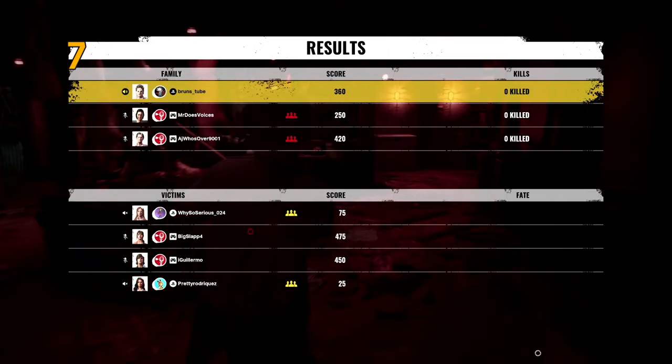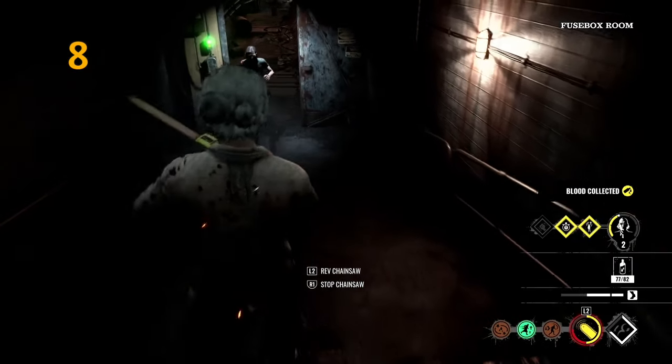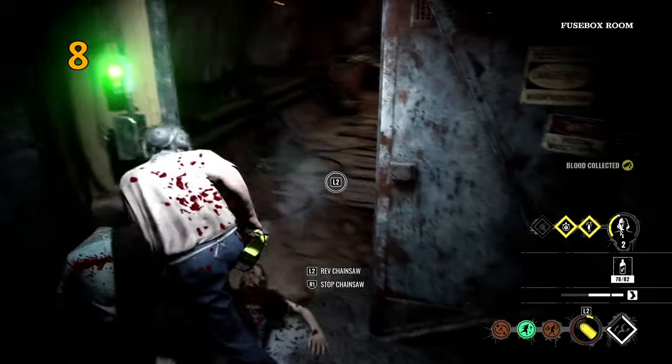Check the scoreboard to potentially deduce what victims have already done. If the score is above 350, they've already left the basement. If above 700, they might have done all the doors or even collected a valve or fuse.